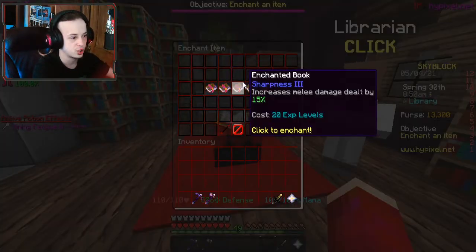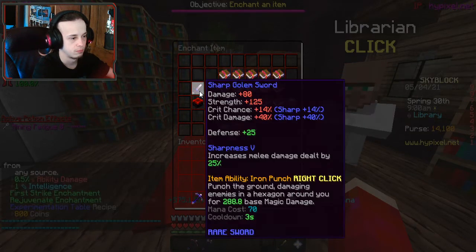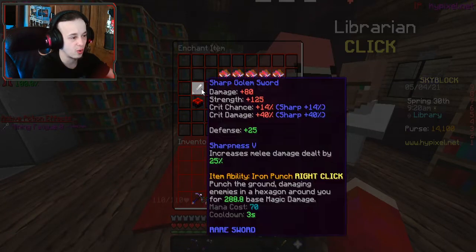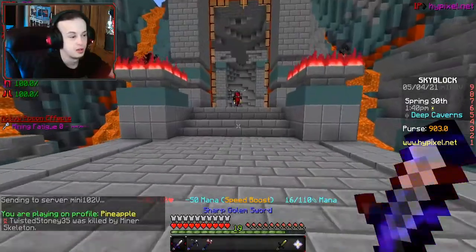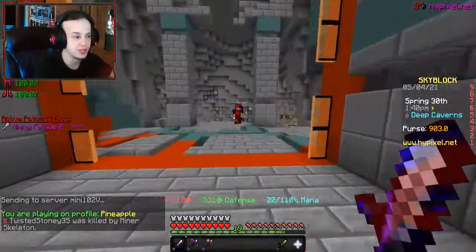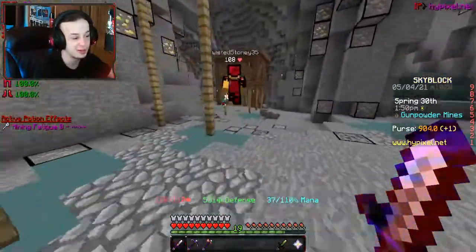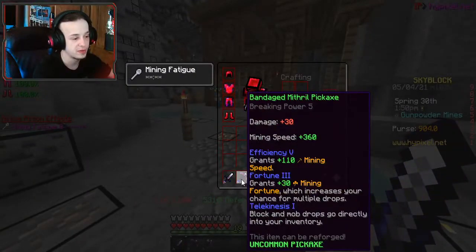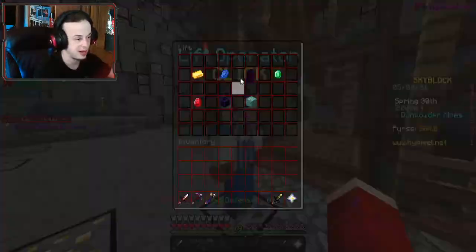I can grab Sharpness all the way up to five, but I can't get any of these enchants because it requires stuff, so I probably have to get my own enchant setup going. I'll probably also be going to the dwarven mines again in this video and doing some more commission stuff. My pickaxe has Efficiency 5, Fortune, and Telekinesis — I think it's pretty nice.